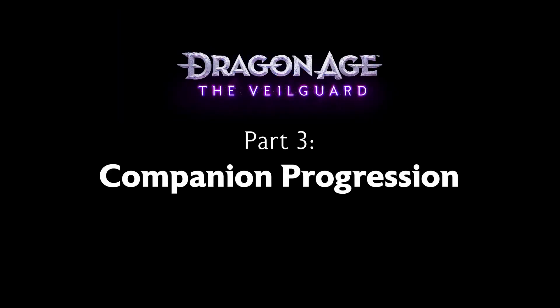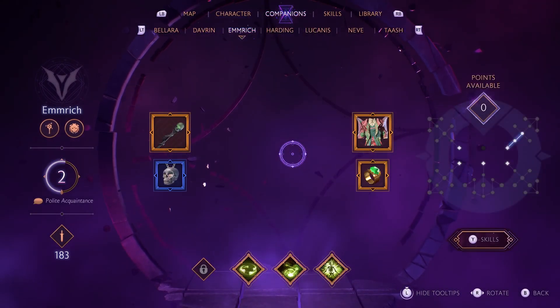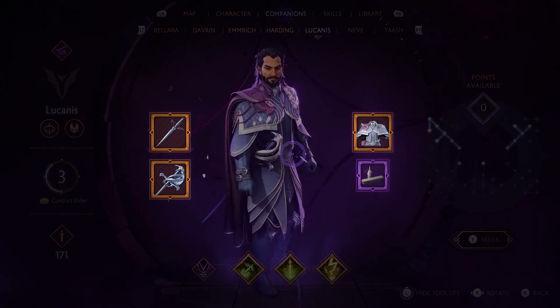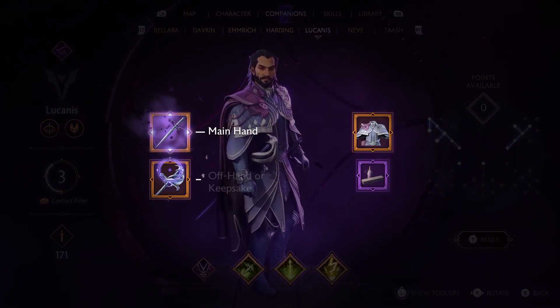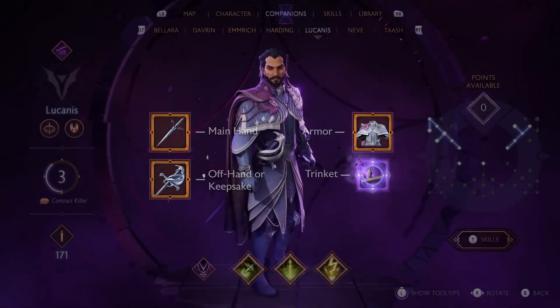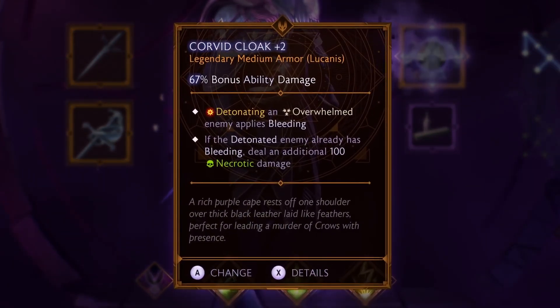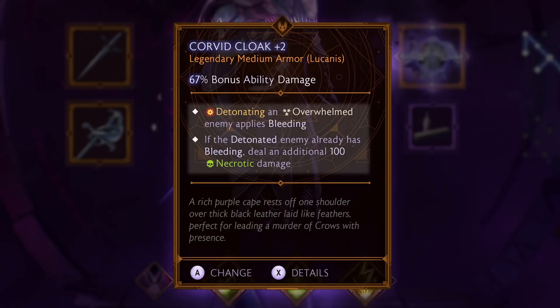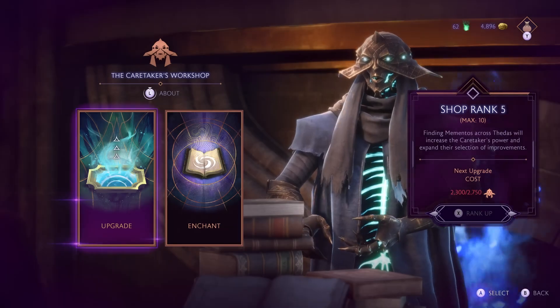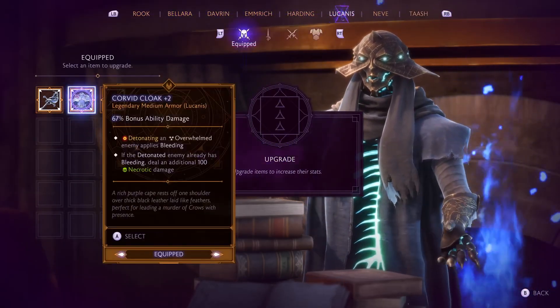Let's take a look at Companion Progression in Dragon Age: The Veilguard. Each companion has their own skill tree and unique items. They can be equipped with a main hand weapon, an offhand weapon or keepsake, armor, and a trinket. Some gear, such as this Corvid Cloak on Lucanus, can enhance my character's build — in this case applying bleeding or necrotic damage whenever I detonate an overwhelmed target. And at the Caretaker's Workshop, I can upgrade and enchant companion items just like Rook's gear.